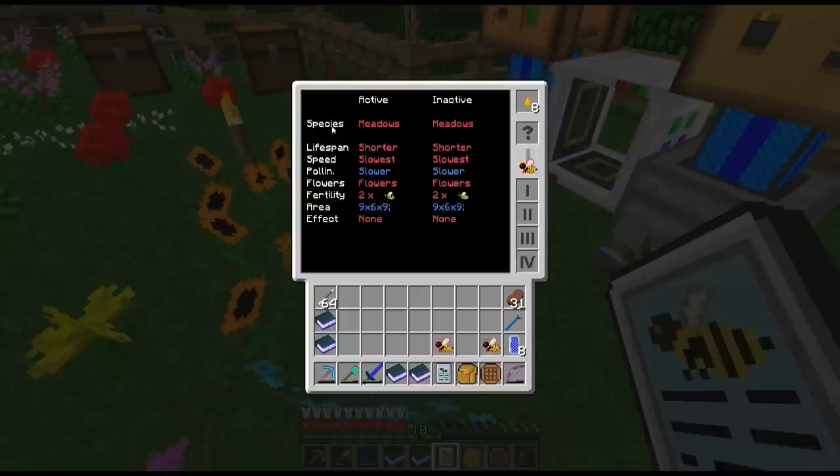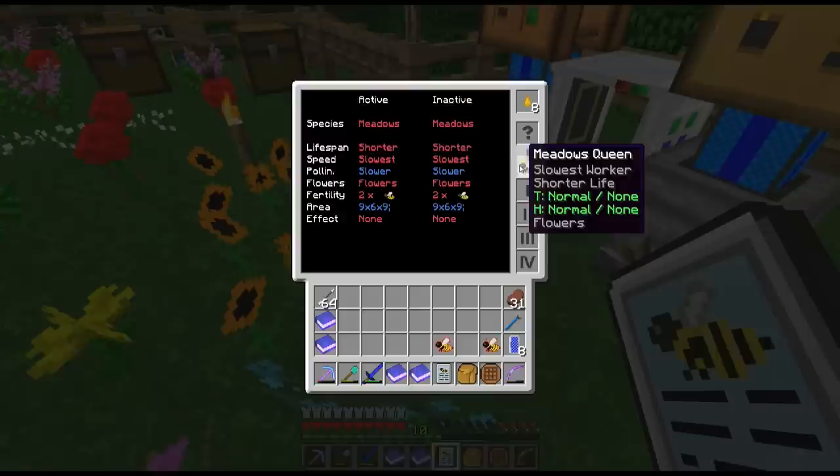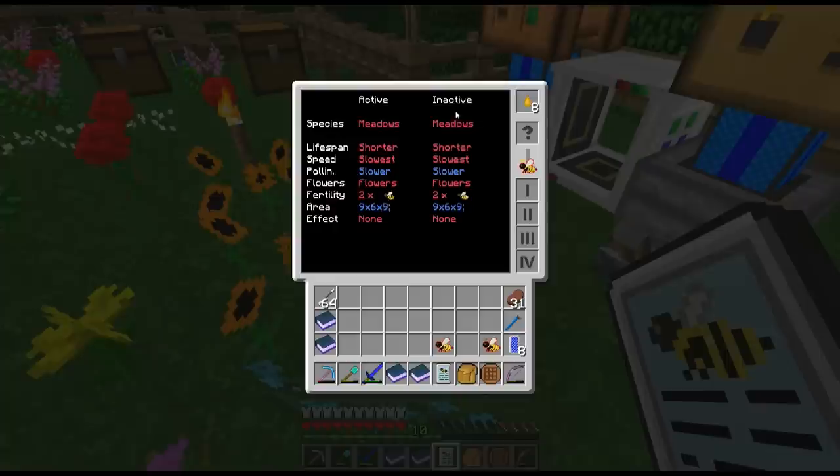Species is pretty obvious - this is what your bee is. We have a meadows queen, so it's a meadows species. Since it's a purebred, both the active and secondary are going to be meadows. If you start getting a hybrid, you could get like a meadows forest or something. Your active dominant is going to be the meadows, and your inactive or passive is going to be, say, the forest or the common or whichever type of bee it is.